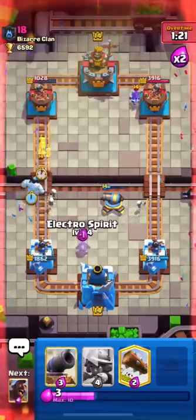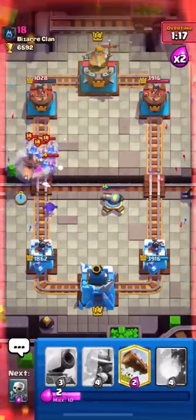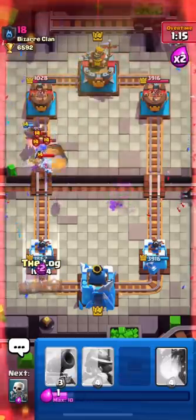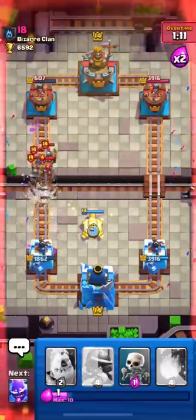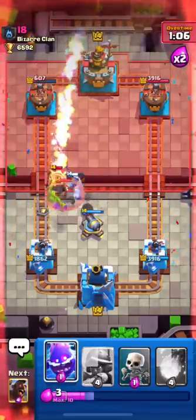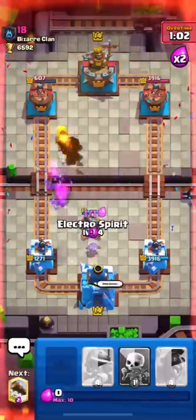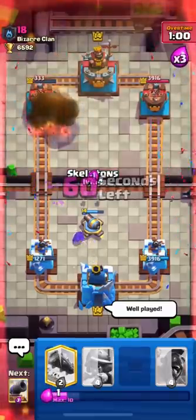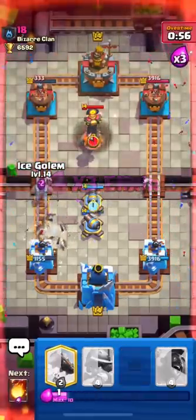I'm up by about 800 damage which is great. I'll continue pressure with my Hog and Ice Golem. He used his Guards and Valkyrie. I use my Log for his Barrel. Our Hog still gets one shot — great for us. His tower is down to 607 so I'll try to win by spell cycle. I think I now only need one Log and one Fireball.